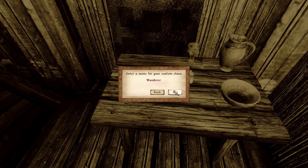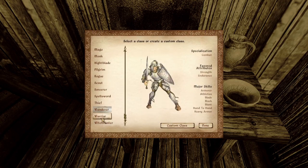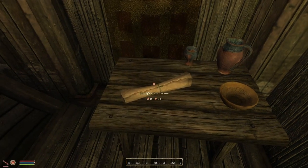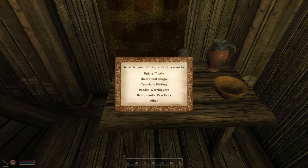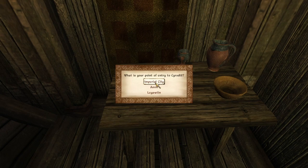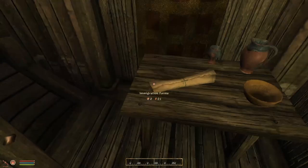Let's be a Wanderer. So create that class — it's selected for us. Yes, I want to be a Wanderer. Social status is the last thing — what's your background, what's your social status? I'm going to be an academic, expert in battle magic. And I can be poor, comfortably off or wealthy — so I'll be wealthy. We're going to appear at the Imperial City, we haven't got any diseases, and that's it.